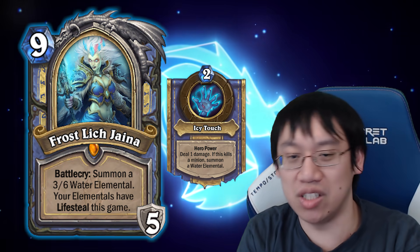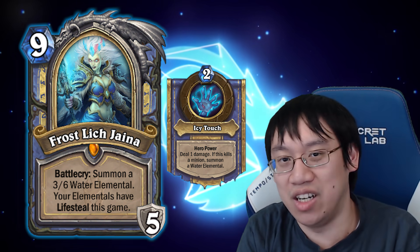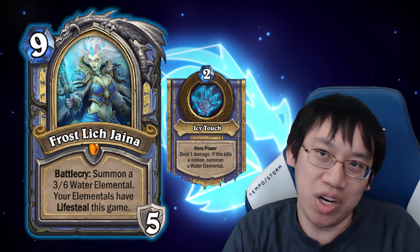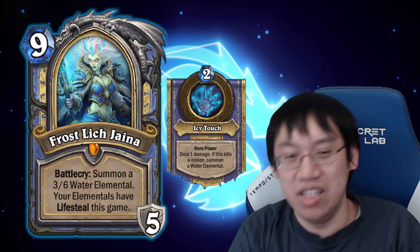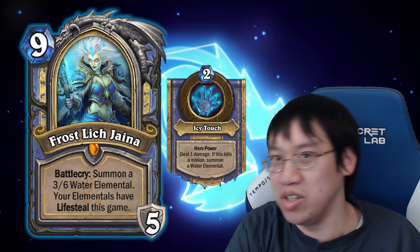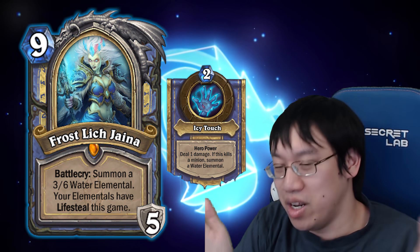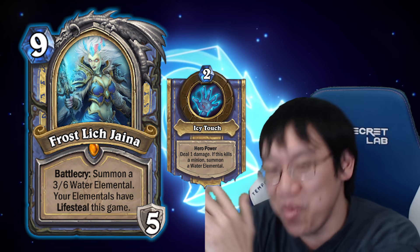Similar to Deathstalker Rexxar, Frostlich Jaina carried control mage on her back. You had all this stall until you got your single infinite value card out. Play Jaina when you're not in a dire situation of about to die, and you usually just won the game against anything other than a combo deck. It's cards like Jaina that tilted the game away from mid-range decks and into control — with all this infinite value, the only answer was combo decks.